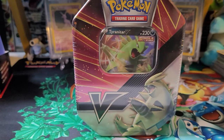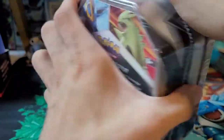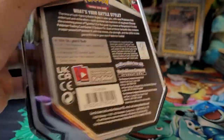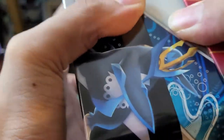Hey guys, welcome back to the channel. Today I'll be opening up a Tyranitar V Strikers tin. I have opened up the Empoleon one on the channel before — I believe that was only maybe a few days ago — so if you guys haven't checked that one out, you can check that one out. It comes with four packs, a code card, and the foil card. Let's get into it.